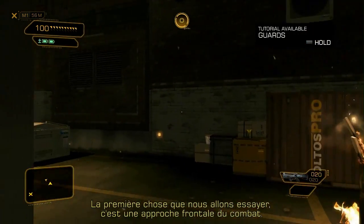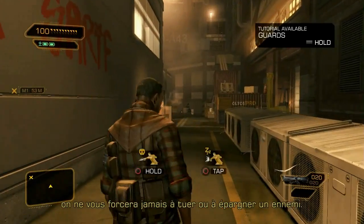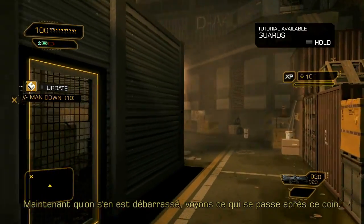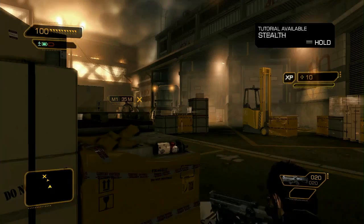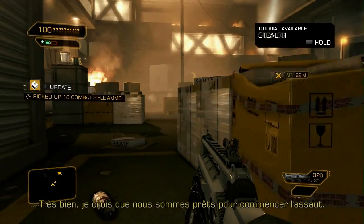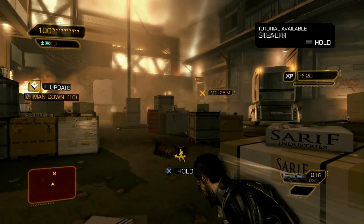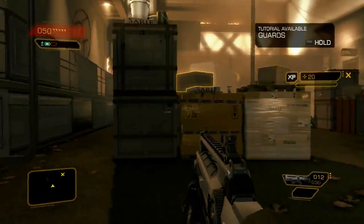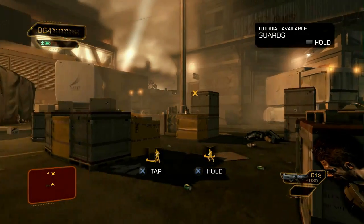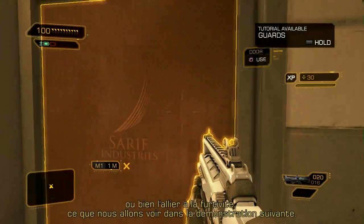Right now, we're going to go with a strict combat approach. We'll start by using a lethal takedown on this first enemy. But keep in mind that it is your decision throughout the entire game — we'll never force you into being lethal or non-lethal. Now that he's out of the way, let's see what's peeking around that corner. Obviously, we have a few enemies to get rid of, and we might need a bit more ammo to do it, so let's get some. So this was a purely combative approach, something you can employ throughout the game, but you can also mix it with stealth, which we'll see in this next playthrough.